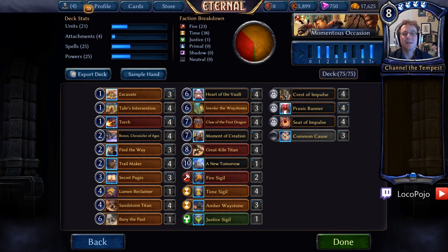Hello everybody, welcome back to Bren Brews Week. My name is Pojo and it is time to do a deck I've actually been really wanting to do for quite some time. This is our Invoke the Waystones Moment of Creation deck — a really fun Praxis archetype deck. We've got a very tiny Justice splash, and we are making it a really fun two-color Praxis ramp deck with Invoke the Waystones as the payoff, or rather with a lot of cool 7 and 8 drops as the payoff and Invoke the Waystones as a way to access said payoff over and over again.